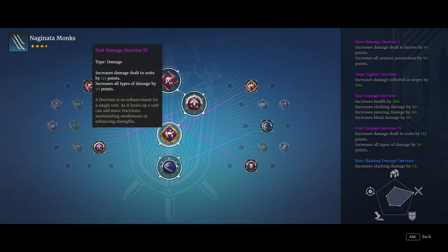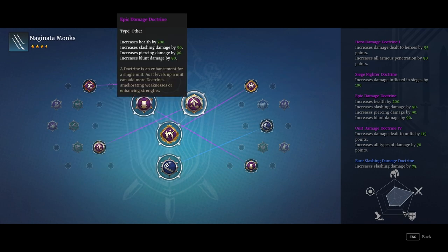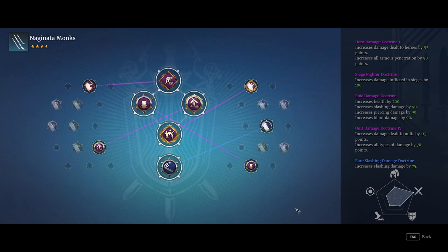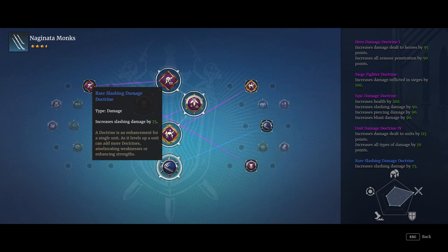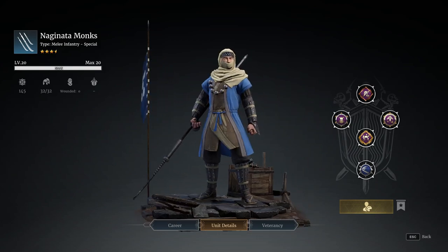I've got a few nice things on. Things like the Unit Damage doctrine, really upping not only their damage to units but giving them that 70 point base slashing damage increase. We also have the Hero Damage doctrine, increasing not only damage to heroes but their base armor penetration stats — helping get that slashing AP even higher. There's also my little random damage doctrine from one of the challenges a couple of seasons ago — really nice because it gives health and a base slashing damage increase — plus a Siege Fighter doctrine and a little bit of increased slashing damage. Not really much to tell you on the veterancy line since it's already pre-levelled and pre-selected.